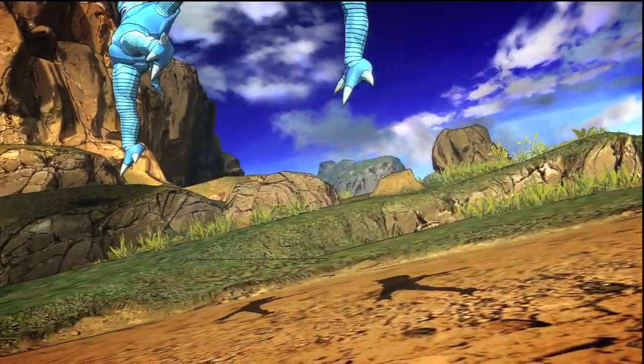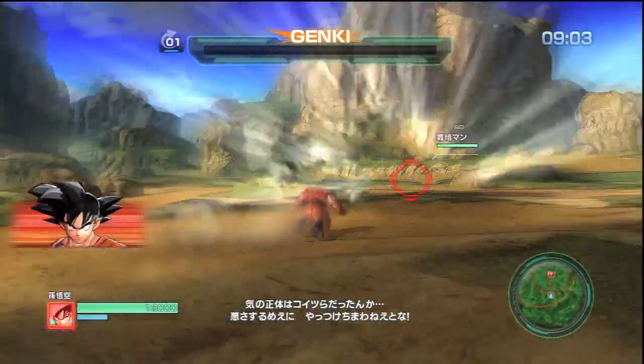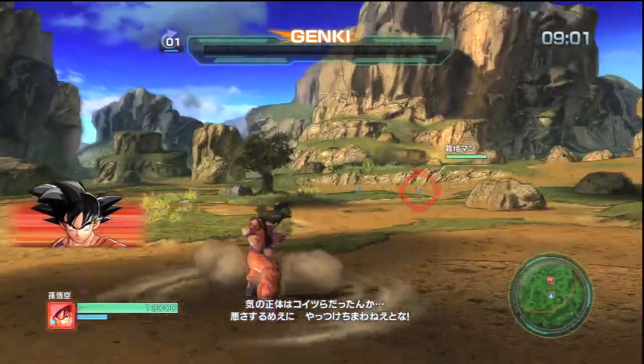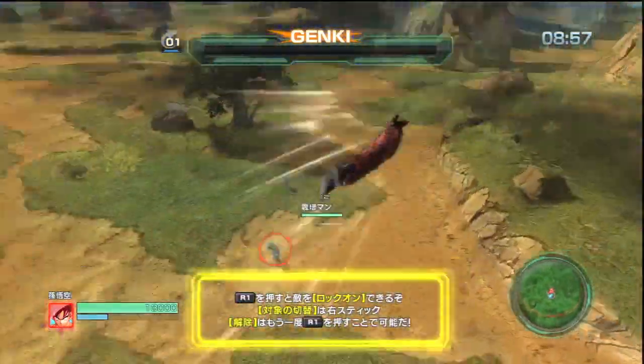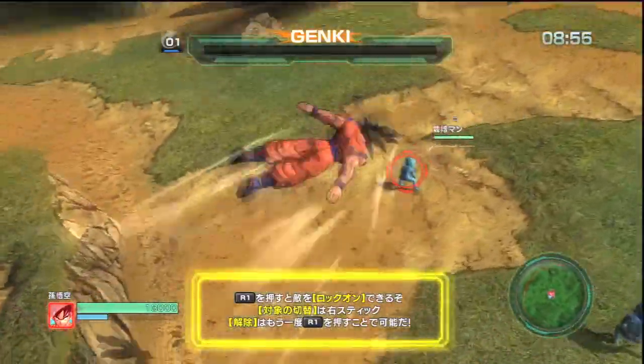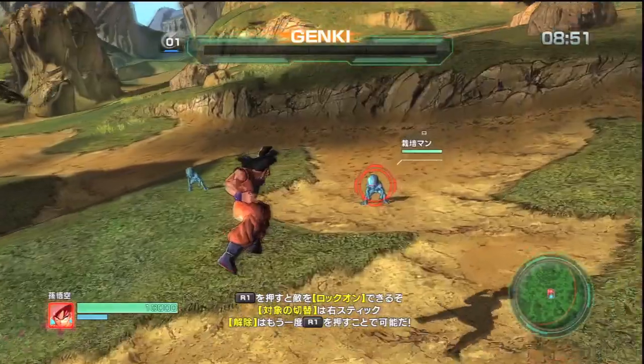We have two Saibamen that we're going to start practicing on. As soon as they pop out of the ground, the first thing you learn is how to lock on. Hitting the R1 button locks you onto the closest opponent — you don't have to be close to them at all, you can be as far away as possible and you will still lock onto somebody. Hitting R1 again takes the lock off so you can go back to free movement.